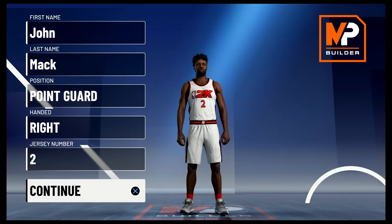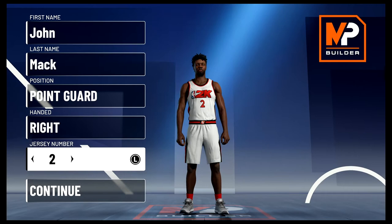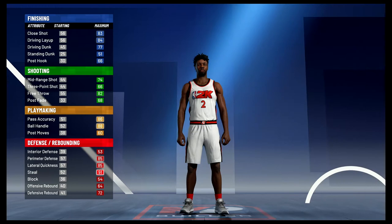Without further ado, let's get into the build. Position is going to be point guard — height doesn't matter, jersey number also doesn't matter, I just chose two because that's the number he wore on the Suns. We spent the most amount of time there. For the pie chart we're going to go with the yellow and red half-and-half pie chart, and for the physical profile we're going to go with the balanced profile.